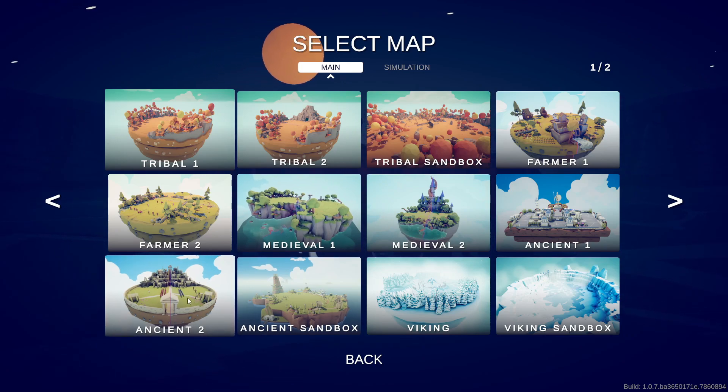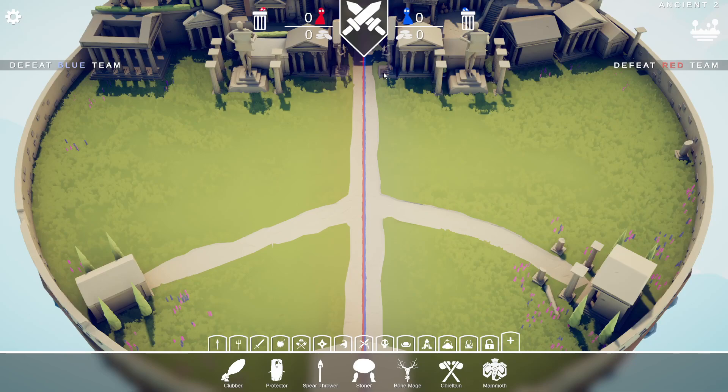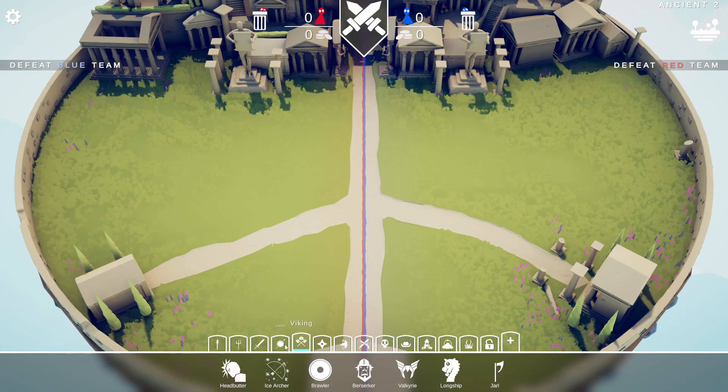Ancient 2 or ancient 1? It's the ancient 2. Of course you're going to lean in toward the Viking. Well, this is just our map. Alright, so you got the red team and the blue team, and basically you got tribal — all these different kinds of troops.